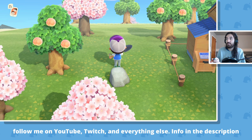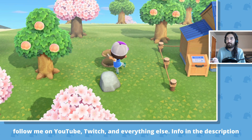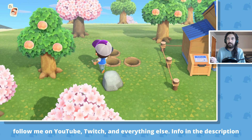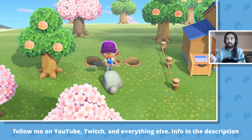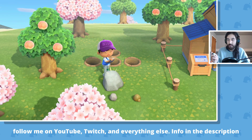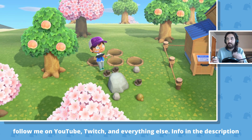Tip number one: dig two holes behind you — you can do three if it makes it a little bit easier. That way, when you start hitting the rock, you'll get all eight hits because there's recoil when you hit the rock.